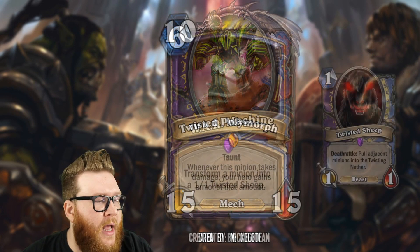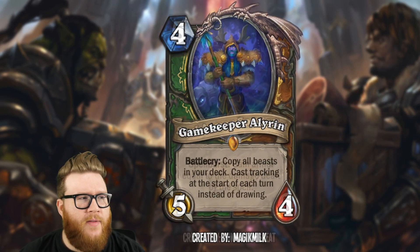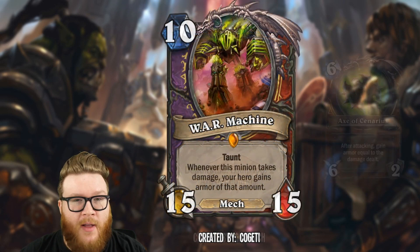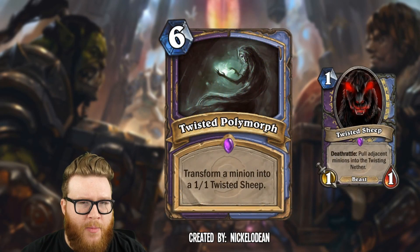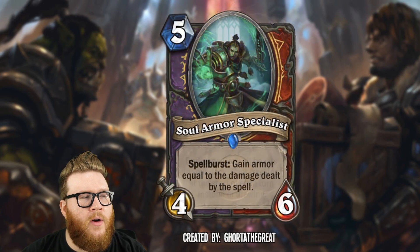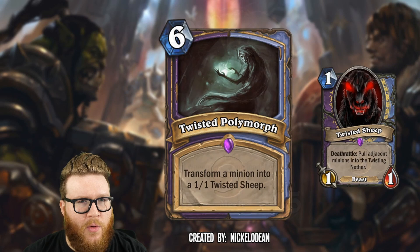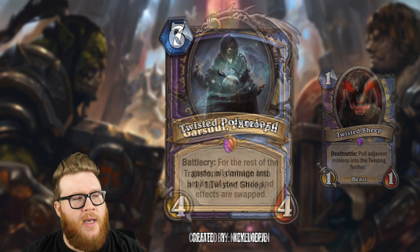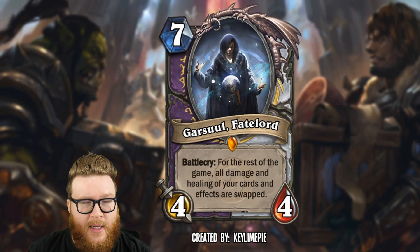That wraps up part two of the dual class card reviews. We had some great designs — some great characters, great utilization of mechanics, some cards I'd love to see in the game, some I'd be scared to see. If you have thoughts on these cards, share them below — tell me what's broken, tell me what's not. Stay tuned for future custom card submissions. Join my Discord channel linked in the description if you're interested in submitting cards in the future. Thanks as always for submitting awesome designs and for watching — game on.